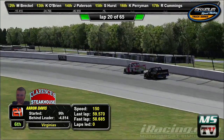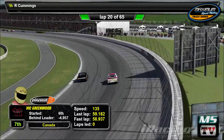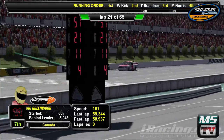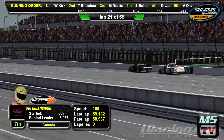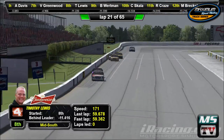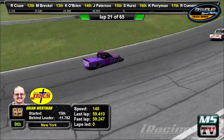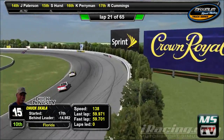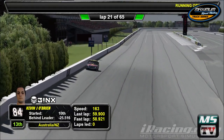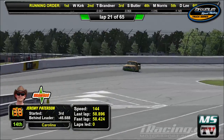Aaron Davis still hanging on to sixth, but Vic Greenwood definitely closing in. Vic goes to the inside of Aaron Davis coming out of turn three — Vic Greenwood going into sixth and Aaron Davis back to seventh. Timothy Lewis now up to eighth. Brian Workman in ninth. Chuck Scala tenth. Robert Craze eleventh. Matthew Breckel twelfth. Kevin O'Brien thirteenth. And Jeremy Patterson still hanging on in fourteenth — still on the lead lap, not by much.